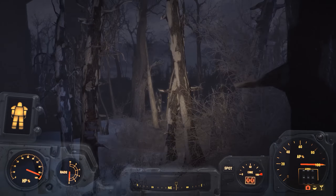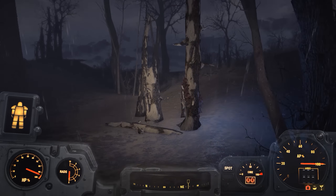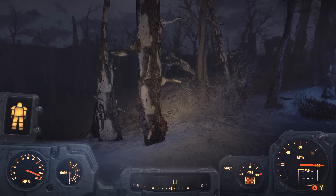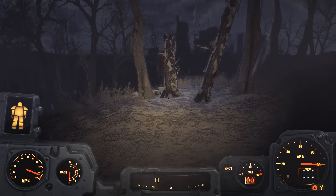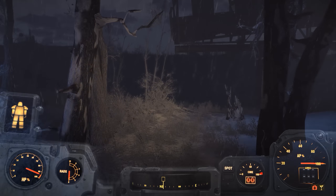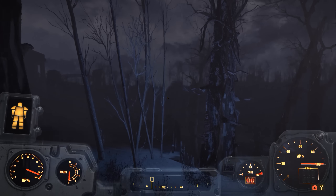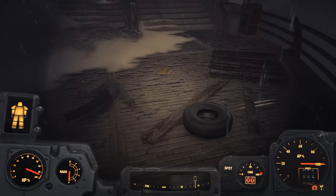We've got to grab our stuff from over here — anything spare that we want. Fusion core, which weighs 10 freaking pounds. So it says you're carrying too much — no, we're good. 106 of 110, that's good. We're going over to Beantown Brewery to dump off stuff. I really was not expecting to have this problem this morning with the weather, but I guess we have to deal with that.